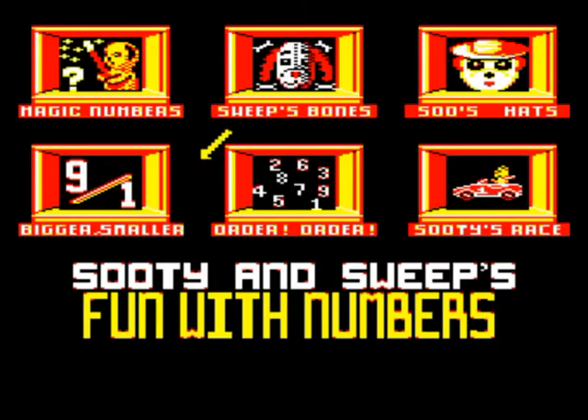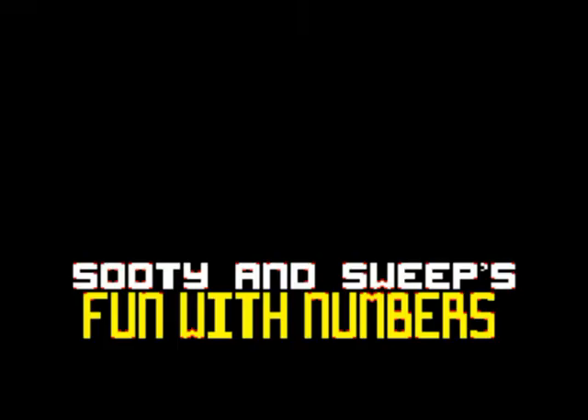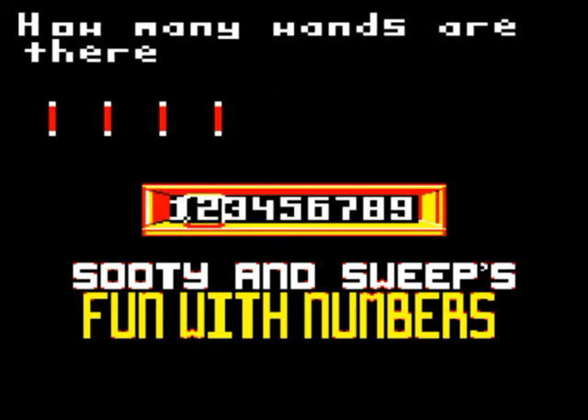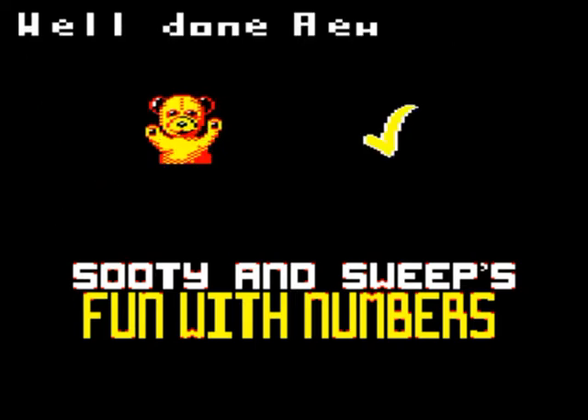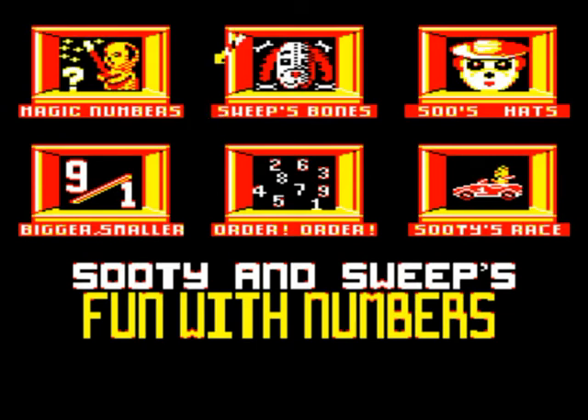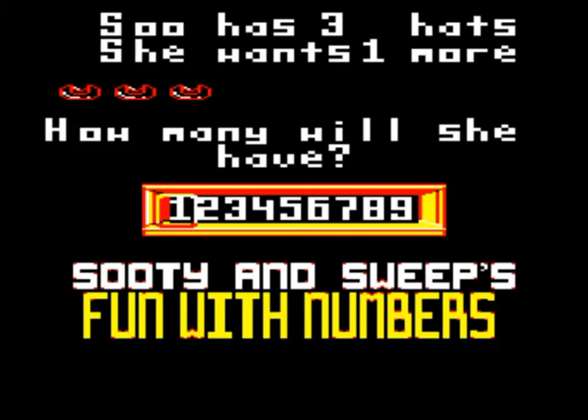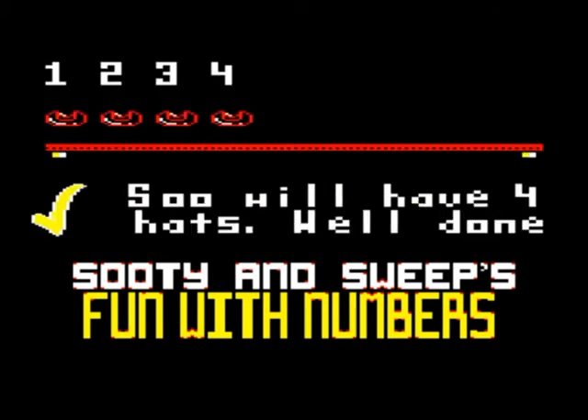From the title Sooty's Fun With Numbers, you'll gather that this is an educational collection of games for your children. It contains six sub-games, although I use that term loosely, and all input is done with the cursor keys and the space bar. Assuming you have a small child, or you are one, then Sooty the puppet bear is probably what will draw you in. Unfortunately he's only graphically represented in two of the games, and his friends Sweep and Sue don't even get a look in. The first five games test counting, subtraction, addition, greater than and less than, and putting numbers into order.